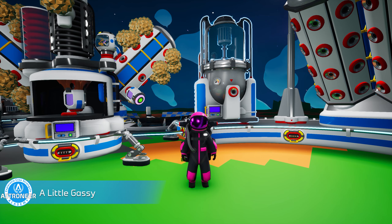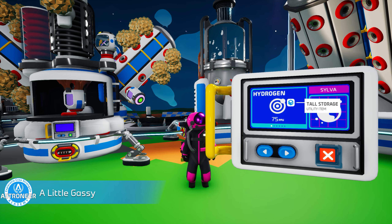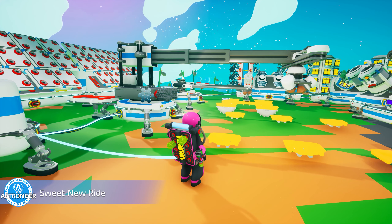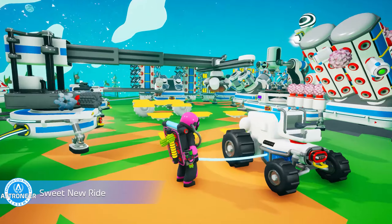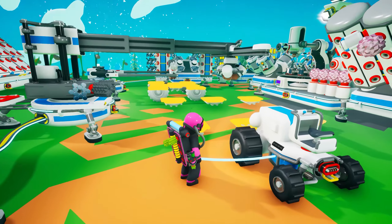Achievement 5: A Little Gassy. This achievement has nothing to do with eating beans too often. Instead, you'll need an atmospheric condenser and then use it to collect any gas on any planet. Achievement 6: Sweet New Ride. Here's another easy one and an achievement that brings added mobility. Simply build a rover of any type. The medium or large rover will do it, but you should also get credit for your efforts with a tractor or buggy as well.